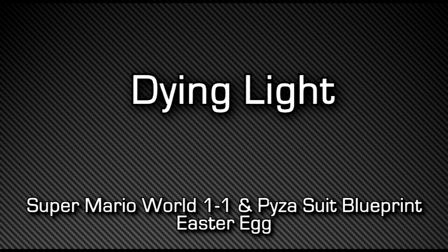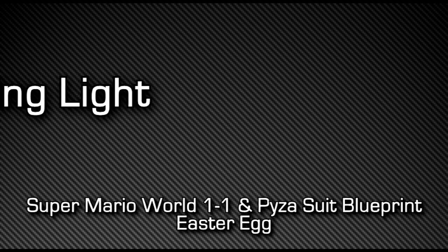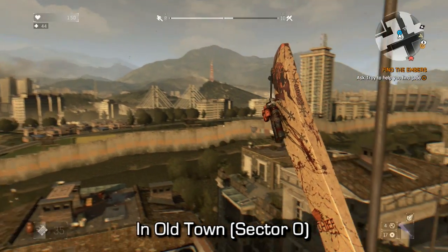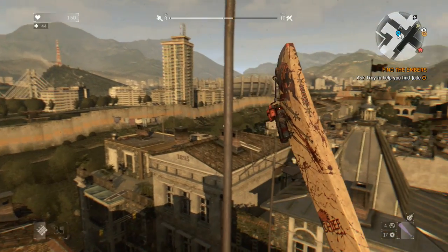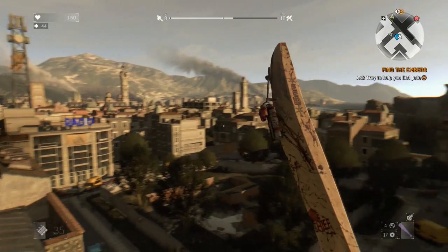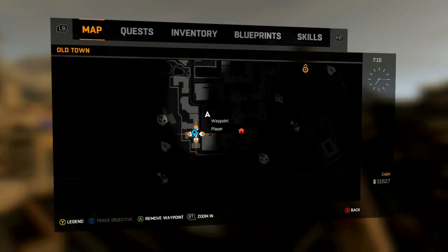Hey, what's up guys, Macca here showing you a super cool and super fun Easter egg in Dying Light. I'm showing you the Super Mario Easter egg along with the Paiza suit. Now in Old Town in Sector Zero, this is about halfway through the game. You'll have to use the sewer system and progress through the story to get to this part of the map.